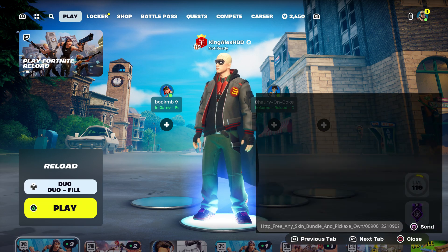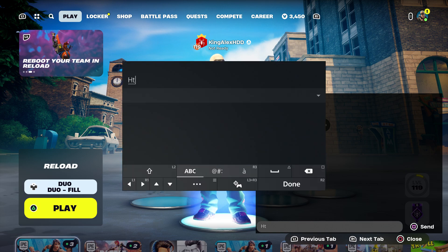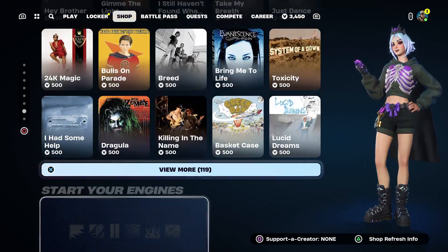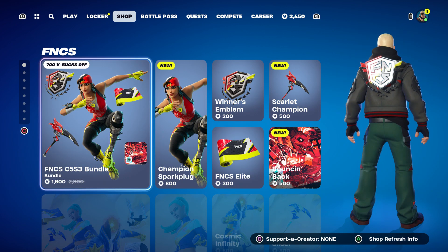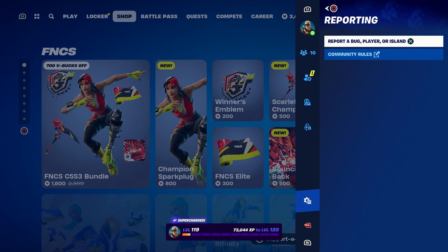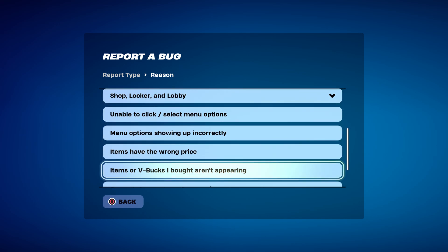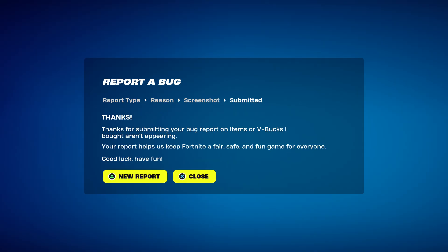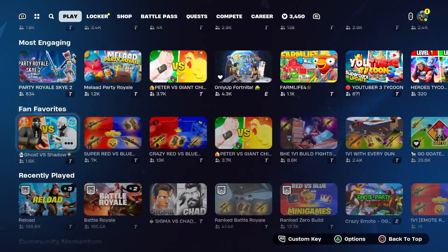Once you send it to your account, come back over here, take it out, press done, come over here, and go straight to the pause menu. Go to reporting, report bug, go to say shop locker lobby, and go to the item of V-Bucks I bought not appearing. Click continue, click accept, click close.